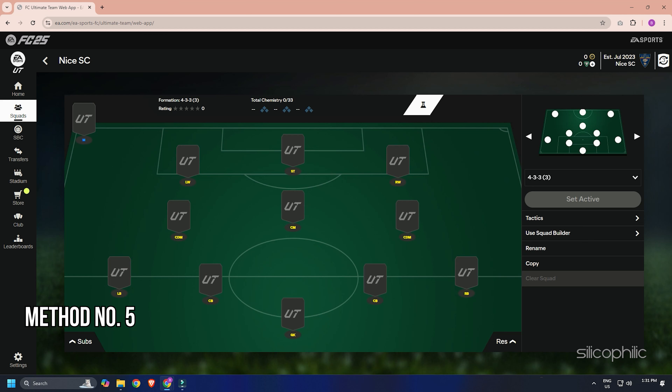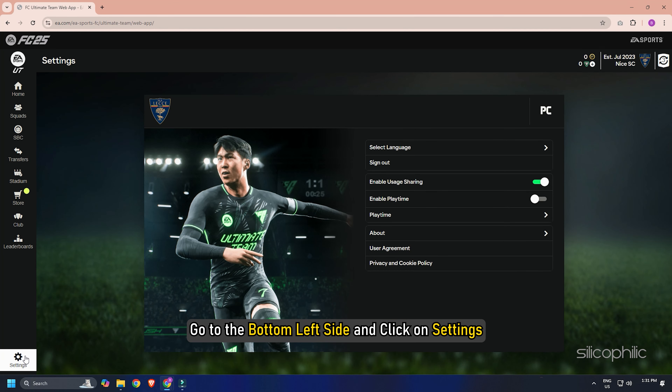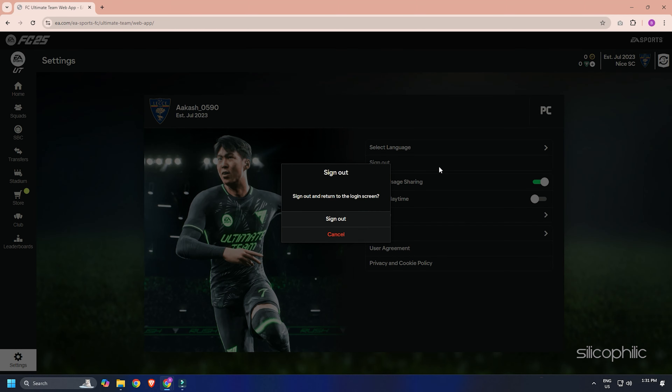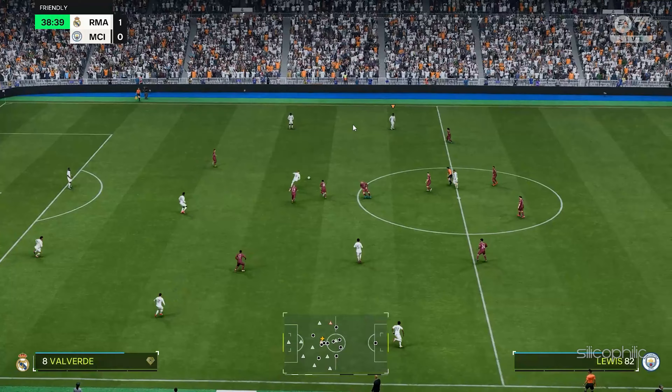Method 5: Log out of the FC web app. After deleting the old squads, log out of the FC web app. Go to the bottom left side and click on Settings, then click Sign Out to log out. Allow another 15 to 20 minutes before launching the game again, then open the game and check if the issue is resolved.